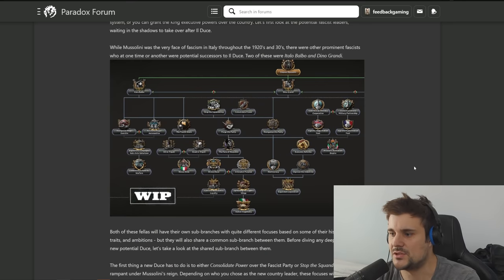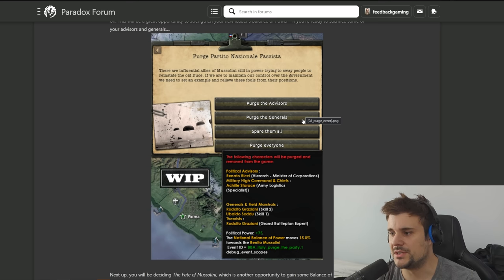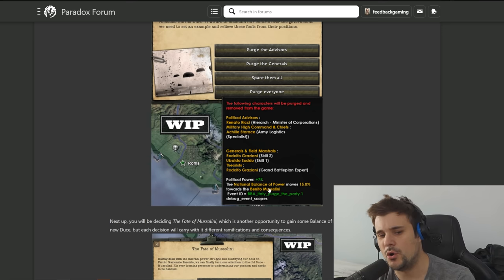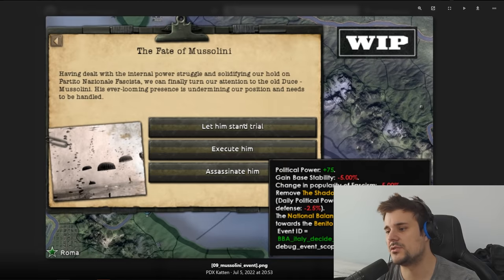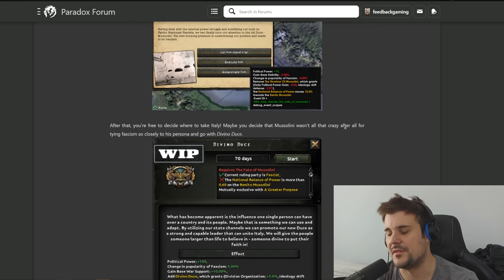The transfer of power is never smooth, so what you'll have to do when you become the new Duce is consolidate your power. You can purge party members, get rid of old generals that supported Mussolini, and finally decide what to do with Mussolini himself - spare them all or purge them all. This gives you more power toward the Duce, and you can let him stand trial, execute him, or assassinate him.